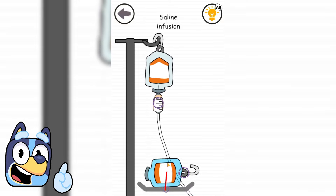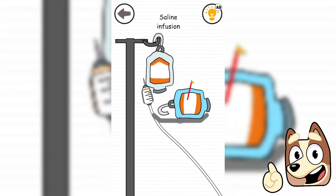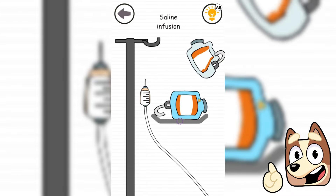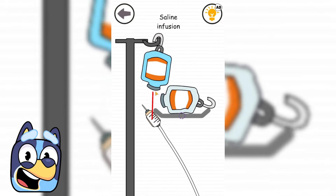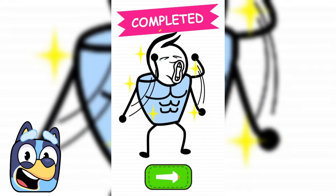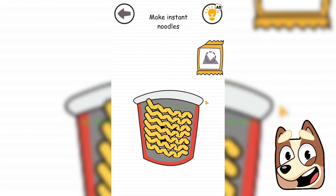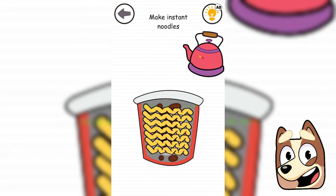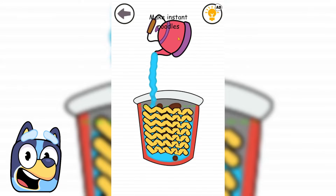Now we need to replace this IV. This test is not the easiest because we need to think carefully — we take out the old drip, install a new one, and connect the tube with a needle to it. We were finally able to connect the needle and now the IV works. This guy is very hungry and probably wants some noodles. All we need is to immerse noodles in a glass, cover with seasonings, and pour boiling water on top. I really love this kind of noodles — they will be as tasty as possible.